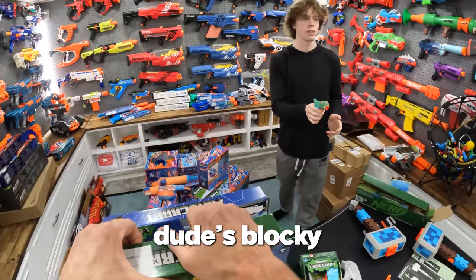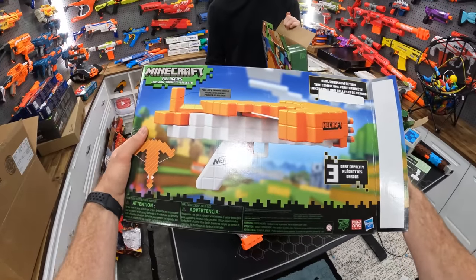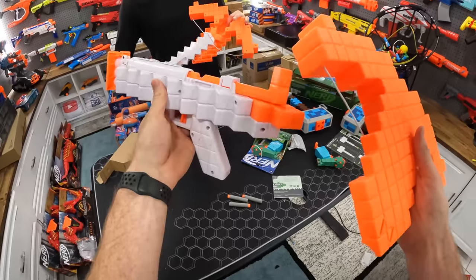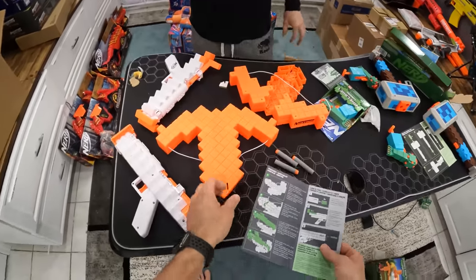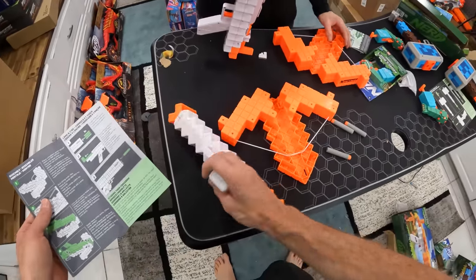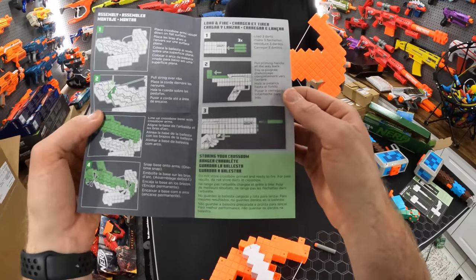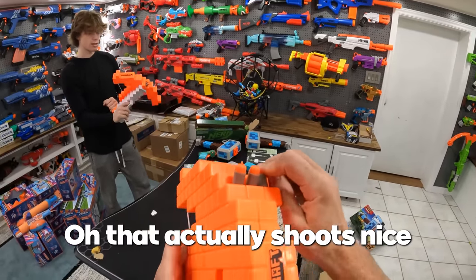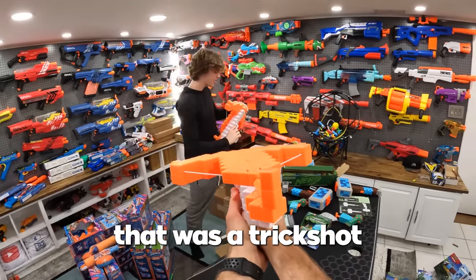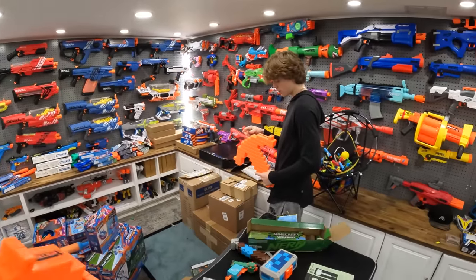Hopefully this one is a banger — blocky Minecraft blaster. Pull-back priming handle, three dart capacity, real crossbow action: the Minecraft Pillager's Crossbow. Place crossbow arms upside down on a flat surface, pull string over ribs, line up crossbow base with crossbow arms, snap base into arms. Three darts in the front, pull back to prime, pull the trigger. Nothing too crazy, but if you're a fan of Minecraft I'm sure they're a lot of fun.